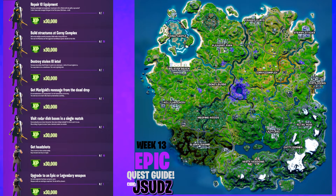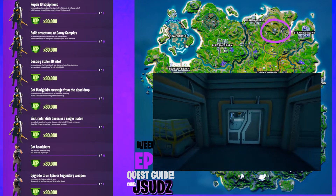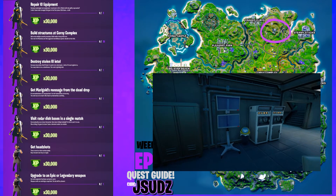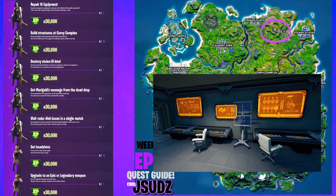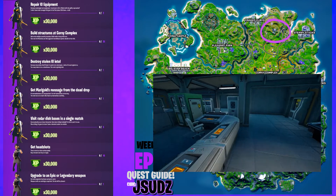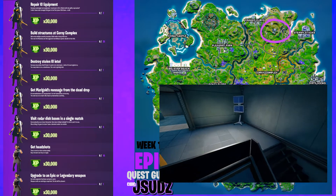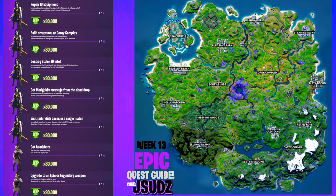We're starting off this week's epic challenges with repair IO equipment. For this one guys you want to come to this IO base circled on the map here, go down to the main building, through the door and on your left you'll see the first one. Once you've done that one you just need to turn around and go up to this one here for another one. If you needed to find another one, you can go up the stairs by the first one and then just at the top of the stairs there are more screens. You do only need to repair two of them but there are three in this location.